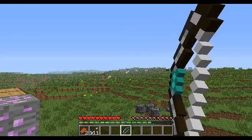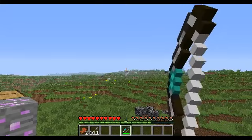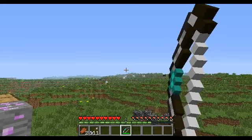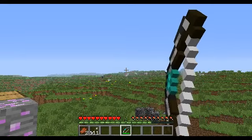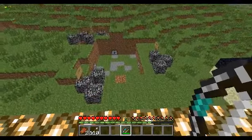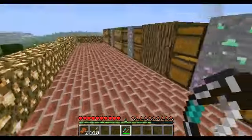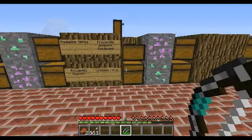The arrows will go faster and further and they do not fall much, so you can aim here — and I'll hit the sheep. I hit that black sheep. It's pretty hard if you're not used to it compared to regular bows. And that is it with that bow.